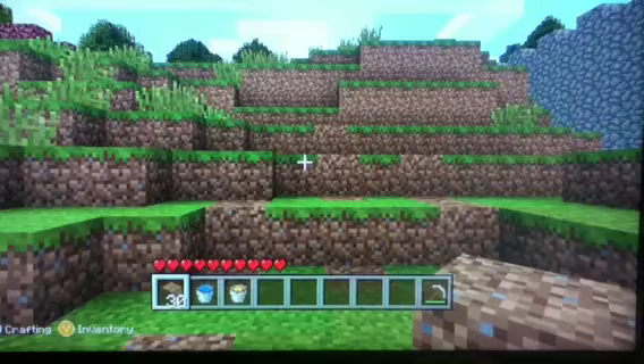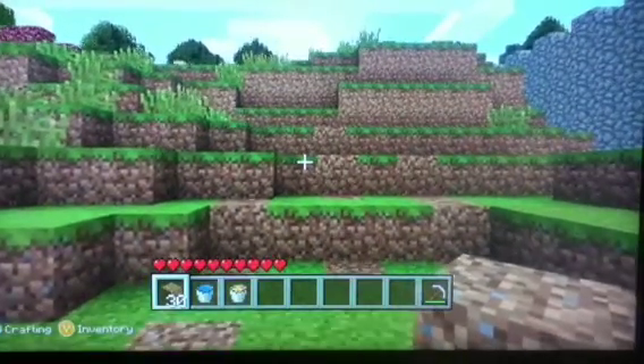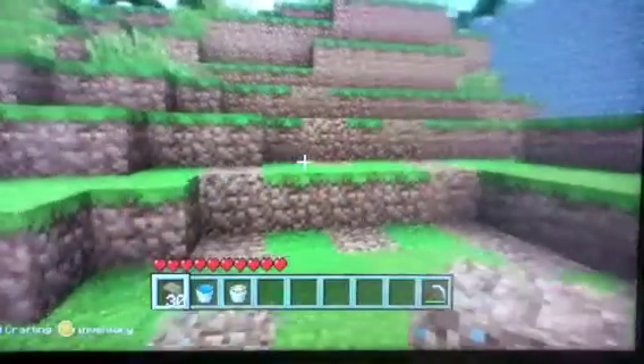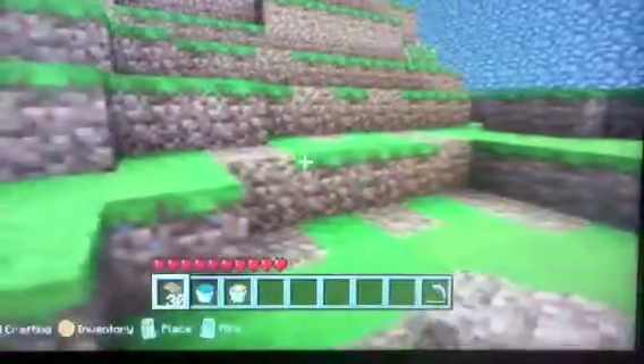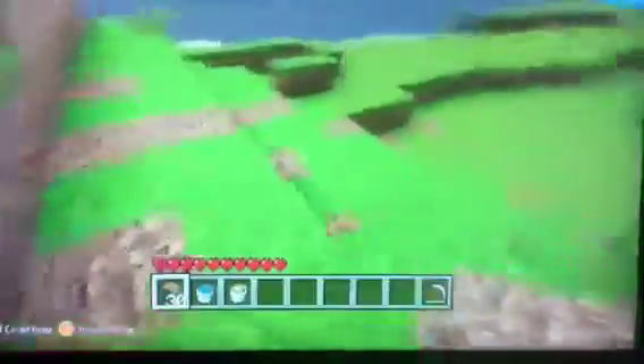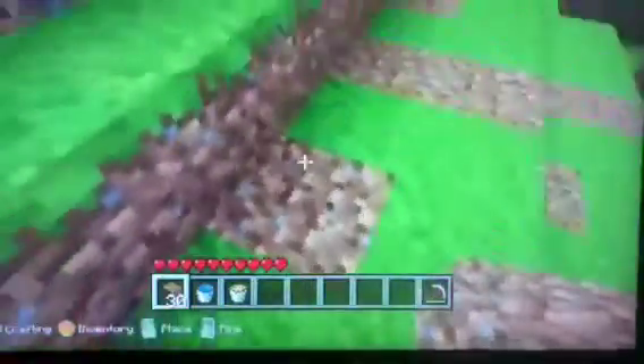First, we're going to make the simple cobblestone generator. Get your building material — dirt is probably the easiest because it's not really that valuable in Minecraft. The great thing about this simple cobblestone generator, especially when you're on survival maps, is it hardly takes up any of your resources.